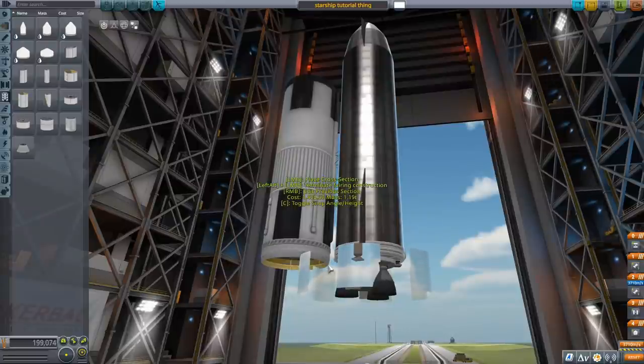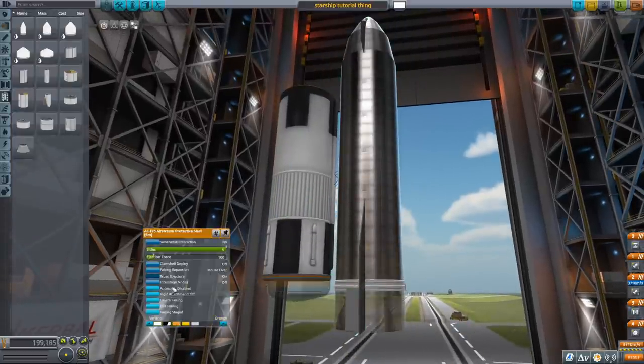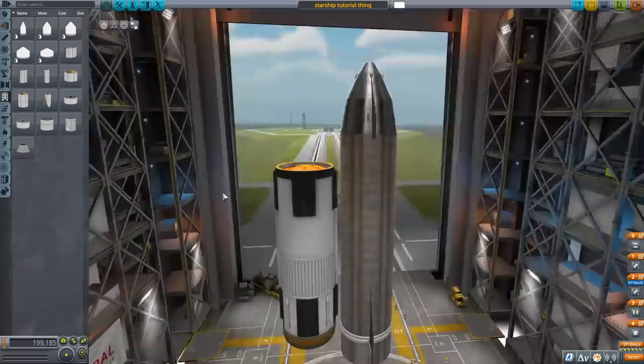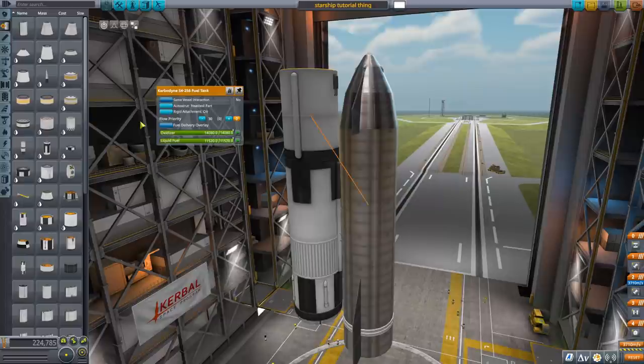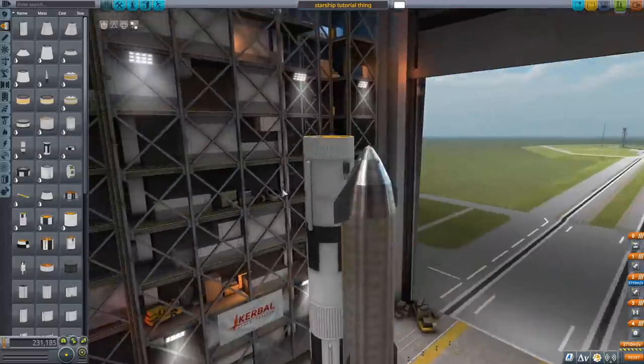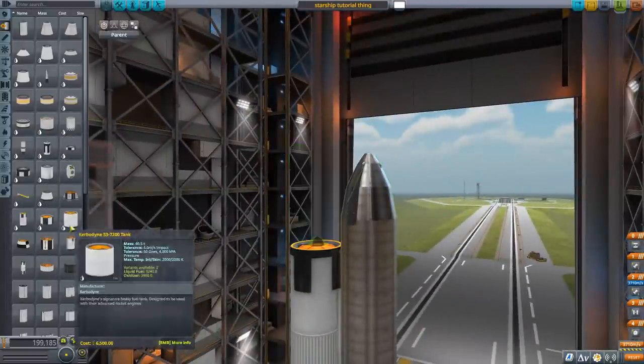We're going to be using the 5-meter external fuel tank. Unfortunately, we can't color it orange — only the 3.75-meter can be colored orange. But the 5-meter, you kind of need it to go, so it'll look really stupid because the starship will be bigger than the external tank. I'm just experimenting with some designs and some lengths.